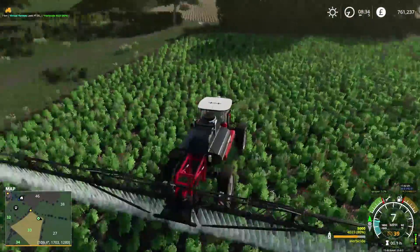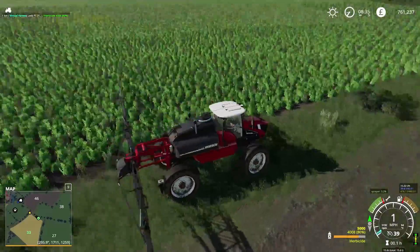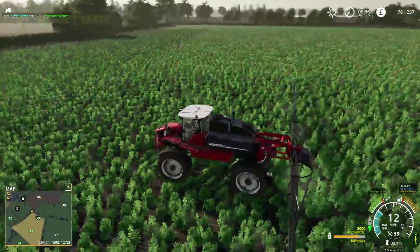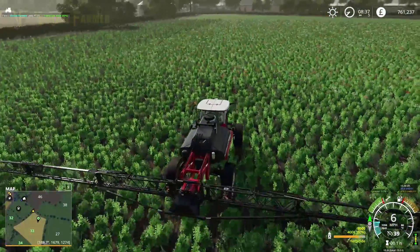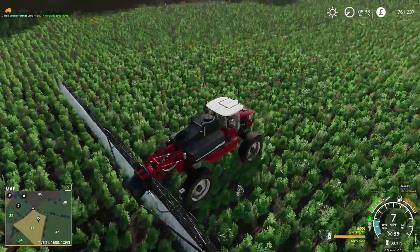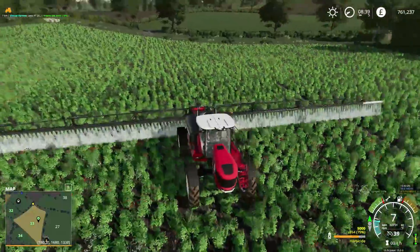We are going to set up the GPS at this point, get ourselves into a nice position. If we can set up the GPS on here that will make things easier as well. I don't want to get stuck in the hedge. There we go - set our start point, start spraying. Looks like we've got a little patch left there, might have to catch that later. A small patch like that is not too much of an issue - it would probably cost us more to spray it than to actually sort it.